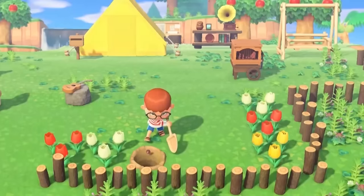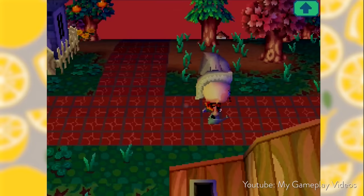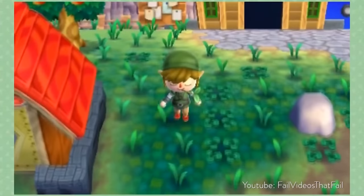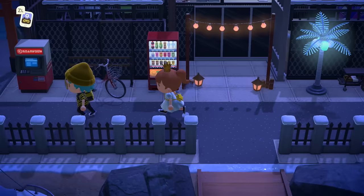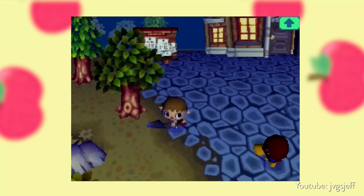When it comes to pretty much any Animal Crossing game, a lot of us work really hard trying to keep our towns or islands perfectly upkept. We want things to look exactly the way they're supposed to look. But over the course of the entire Animal Crossing franchise, there's been several different mechanics that can cause your town or island to get really messed up. While these things won't necessarily permanently ruin your town forever, they can definitely set you back quite a bit. Let's look at eight ways to completely ruin your Animal Crossing town or island.